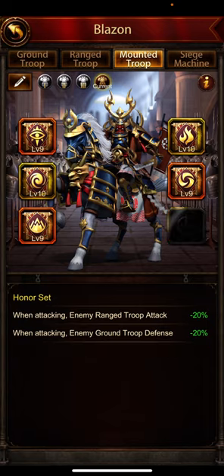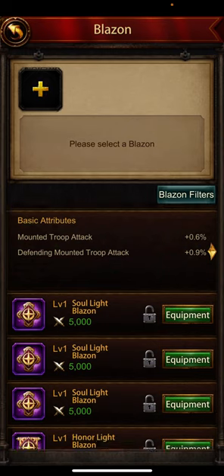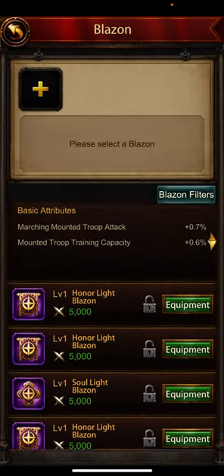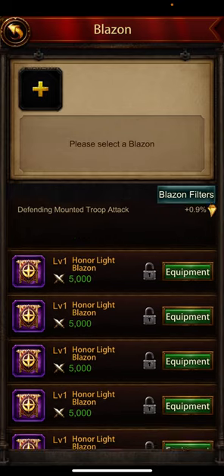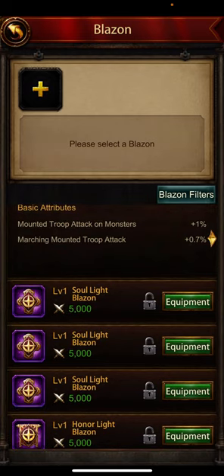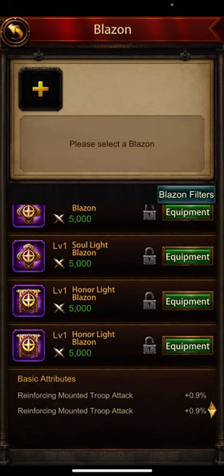Defending and marching — we'll try to find something better. We want only Among Honor blazons for the set bonus. Defending, defending, defending, and mounted troop attack — monster blazons, we don't want to be killing monsters with this.